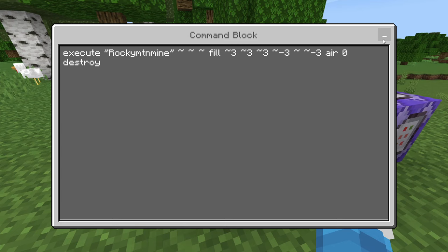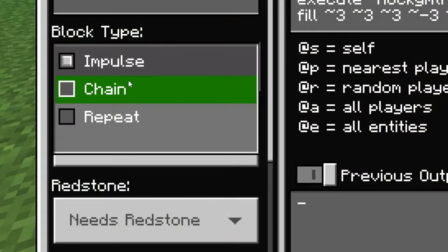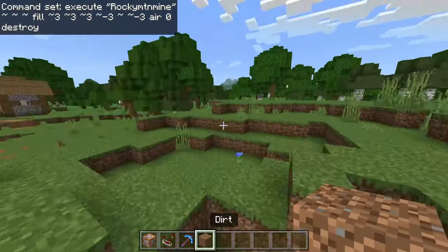Make sure to have this second command block set to repeat and needs redstone. Now your pickaxe is ready.